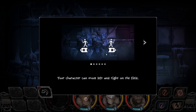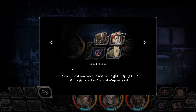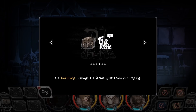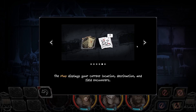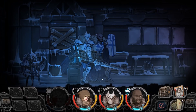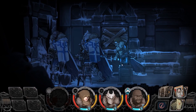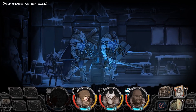There it is. Your character can move left and right on the field. The command box on the bottom left displays your interactive options with the environment around you. The command box on the bottom right displays the inventory, bio, codex, and map options. The inventory displays the items that your team is currently carrying. The map displays your current location, destination, and field encounters. The bio displays your team members' stats, skills, status effects, and equipped relics. I guess we can walk to the left. Stuff's going to pop up down here when we're able to do stuff.